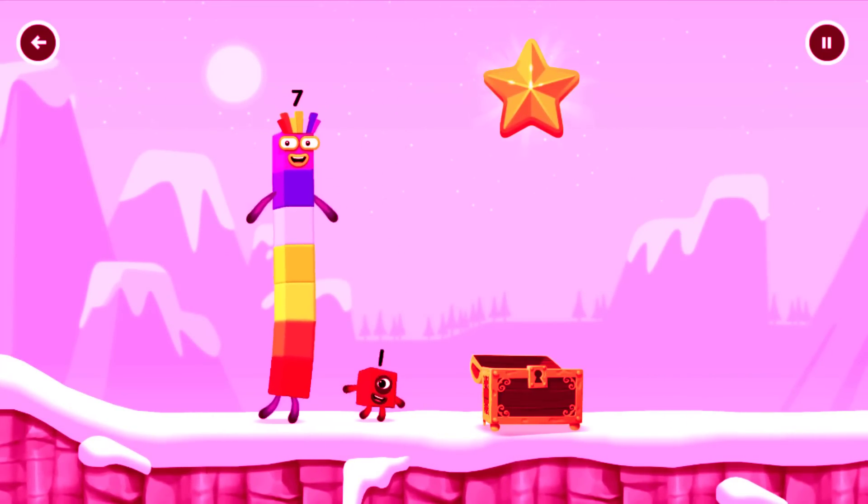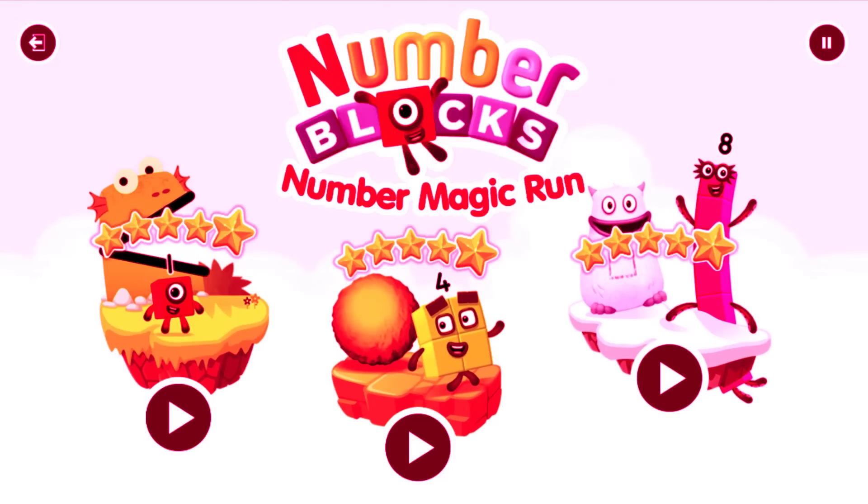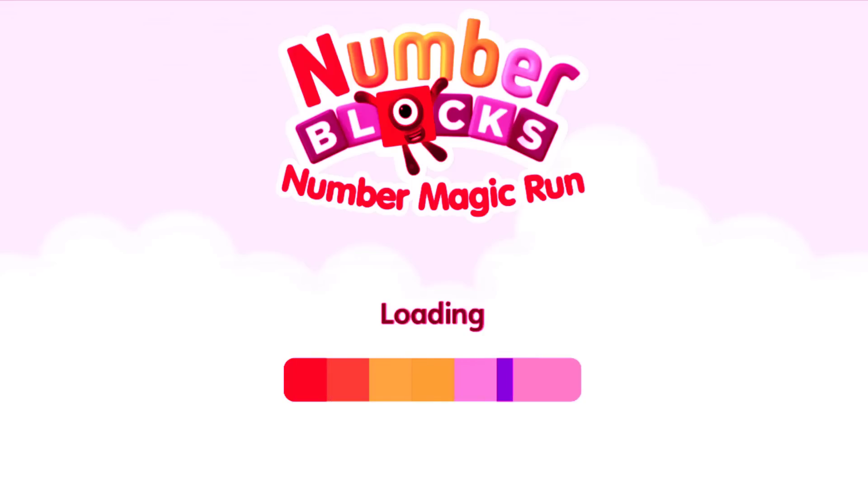Try another adventure next. Select level, pick an adventure: 1, 2, 3, 4, 5, now we're blocked in Numberland.